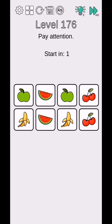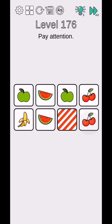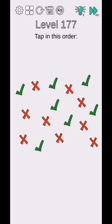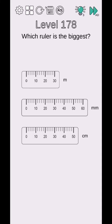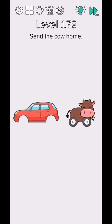Brain Challenge Think Outside level 176 to 180. Level 176 - pay attention and they will complete. Level 177 - tap in this order. Give these dice and they will complete.